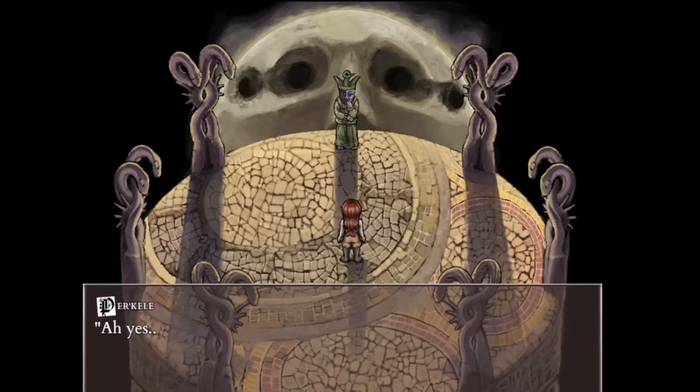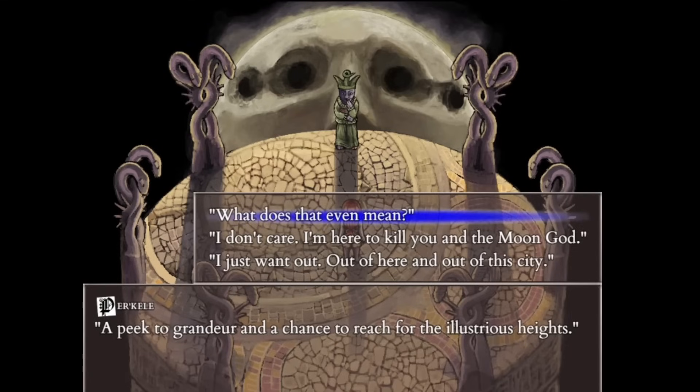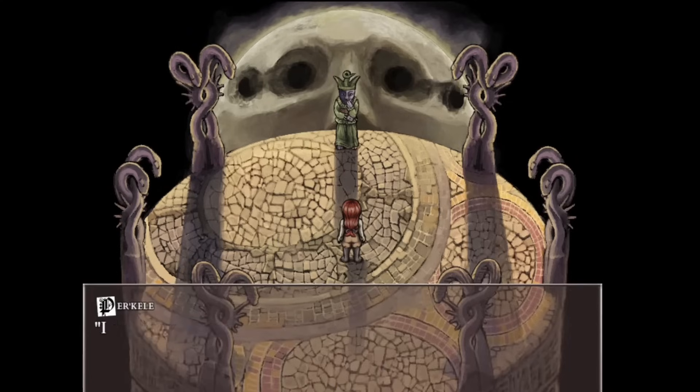If you decide not to join the sulfur god, you will also fight the moon god itself. Beating the moon will result in you, the only soul who survived, having the ability to leave Privil and move on with your life. Each character has their own ending as they're the only survivor, and this is known as ending B.